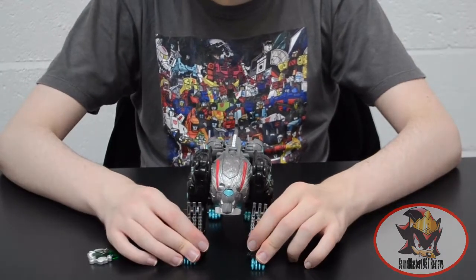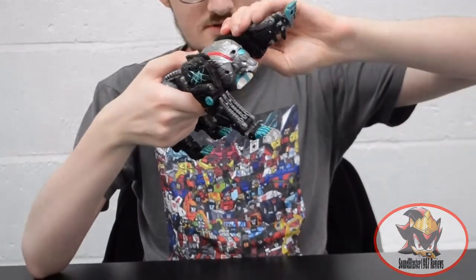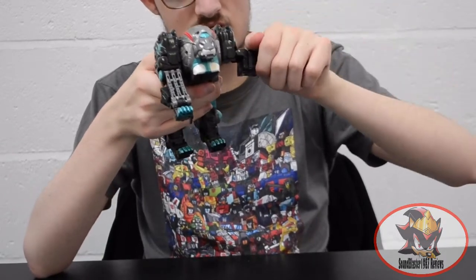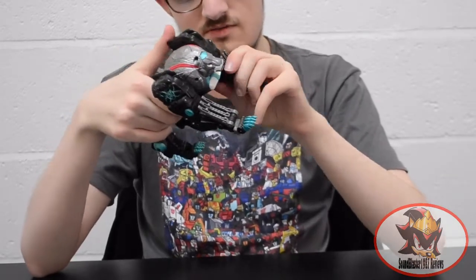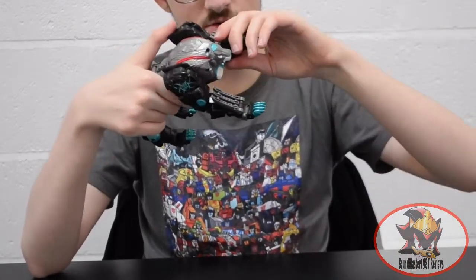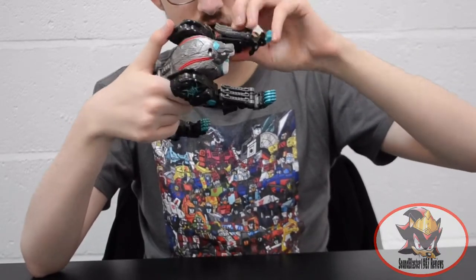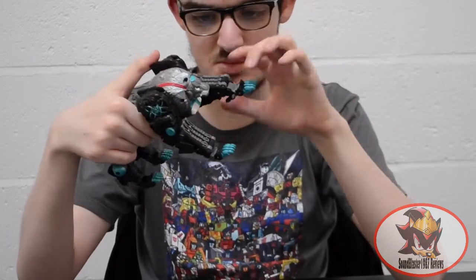Articulation is pretty decent for an animal alt-mode. You've got 360-degree ratcheted shoulders, outward arm movement — because being a beast alt-mode, the front legs become the arms in robot mode. Then you've got an elbow, a forearm swivel for robot mode, and wrist and knuckle hinges, plus a hinged thumb that can be used as a heel spur for the paws in lion mode.